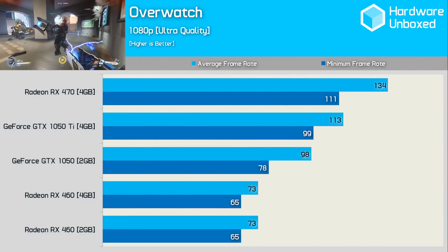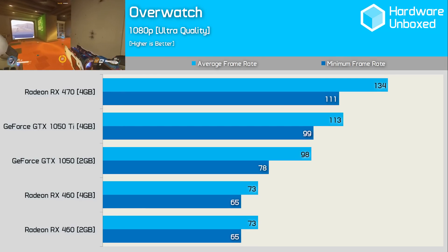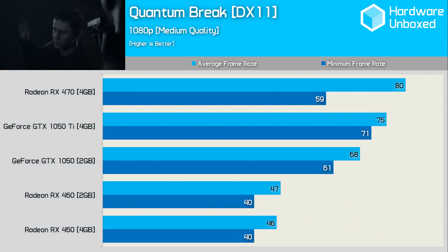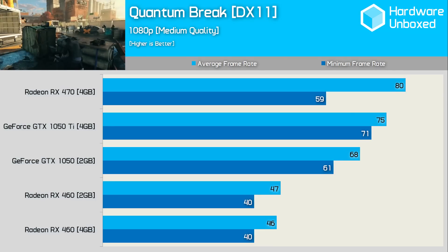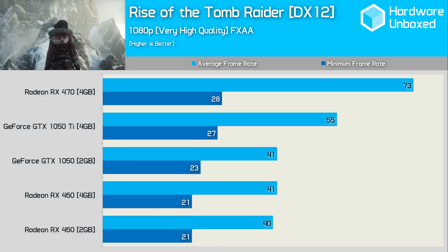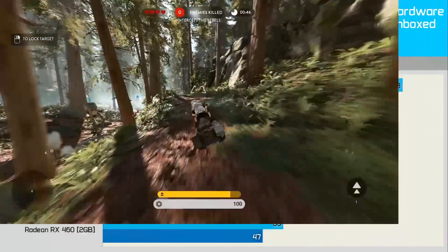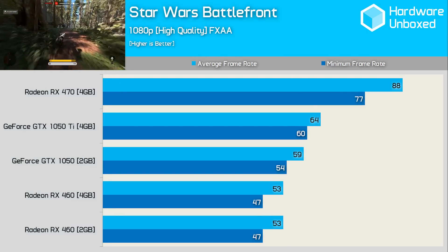The 1050 Ti is already pushing over 100 FPS in Overwatch at 1080p using the ultra quality preset, though the RX 470 was almost 20% faster averaging 134 FPS. The Radeon graphics cards don't really like Steam's DirectX 11 version of Quantum Break — the minimum frame rate of the RX 470 dips below that of the standard 1050, though the average frame rate was still very strong. In the next title the RX 470 appears to dominate until you look at minimum frame rates: the 1050 Ti was 25% slower on average but just 4% slower on the minimum. The 1050 Ti was good for at least 60 FPS in Star Wars Battlefront, yet still 27% slower than the RX 470 which easily cracked the 70 FPS barrier.